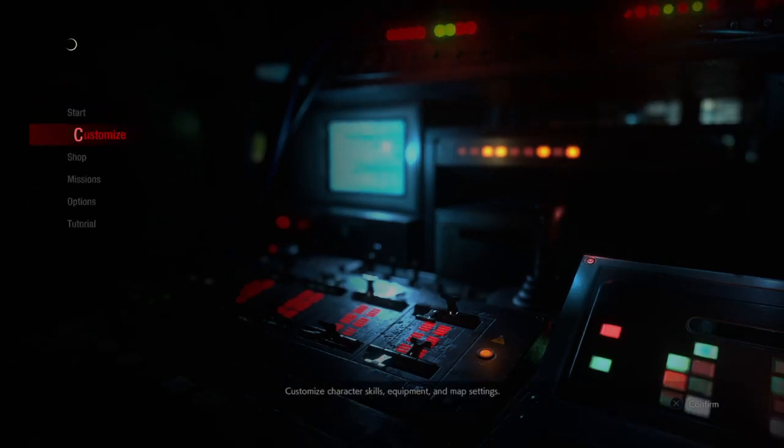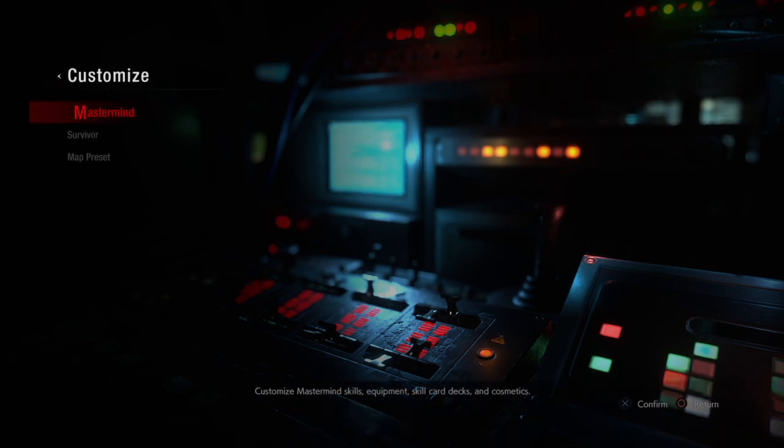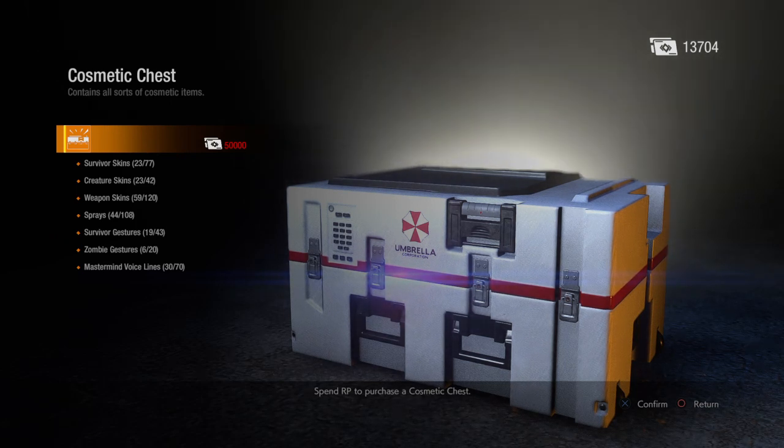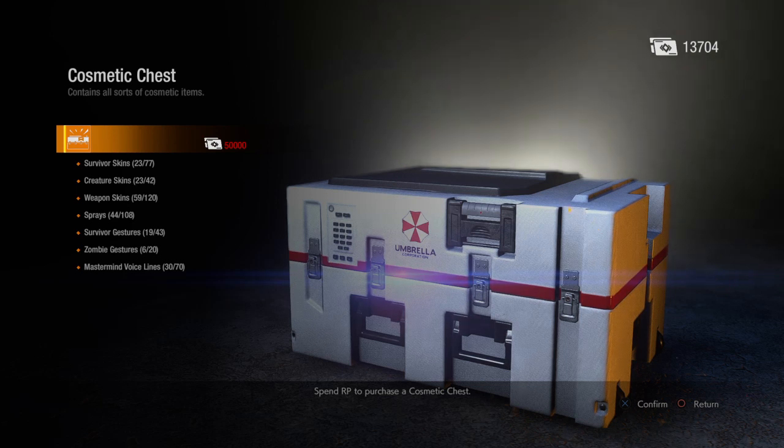That was 33 cosmetic chests in probably the span of about 5 or 10 minutes. Let's look at my progress. With the update putting a hamper on things, I'm over halfway on my creature skins, a little less than halfway on my weapon skins, and I have way more sprays, which is kind of annoying. Gestures is almost half. Zombie gestures, not so much — about a third of the way. Voice lines is just under half as well.